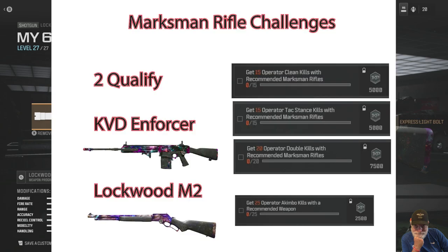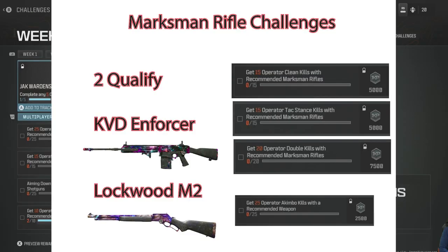The second half of the challenge is the marksman challenge. By the way, you can get the Akimbo kills with either the shotgun or the marksman rifle — only the Rinetti and the Stinger qualify. For marksman rifles, the KVD Enforcer and the Lockwood Mark 2 both qualify. Since we're going to be doing tac stance kills, I decided to go with the KVD Enforcer, a weapon I can pull the trigger multiple times.